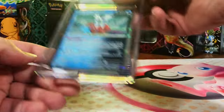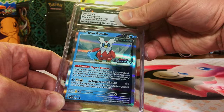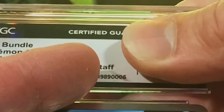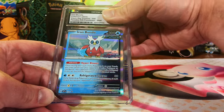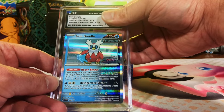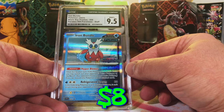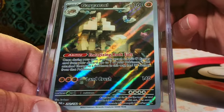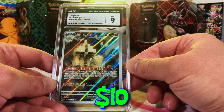The Iron Bundle Holo promo — the pre-release. Oh, it's an error! It says it's the staff one but it is not the staff one — I don't know how it ended up with 'Staff' on the label. I think it's at least nine or nine and a half. Nine and a half, okay — Iron Bundle pre-release promo, not staff. Garganacl Illustration Rare from Paradox Rift — this one's probably more of a nine because it's off center. Yep, it's nine — there we go.